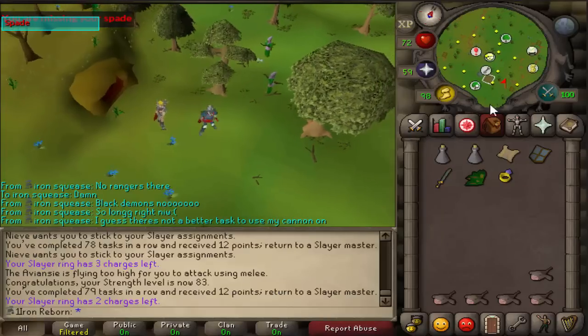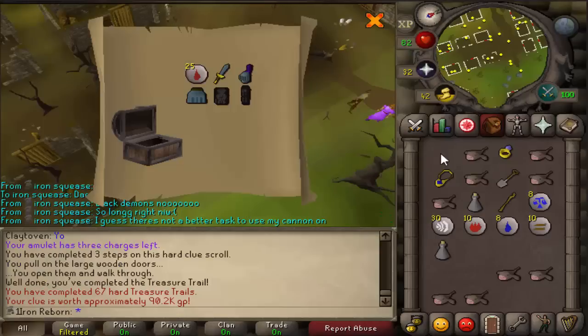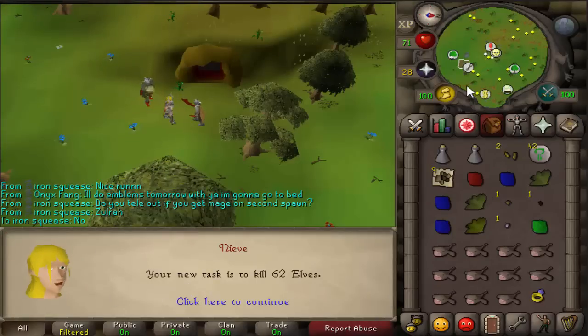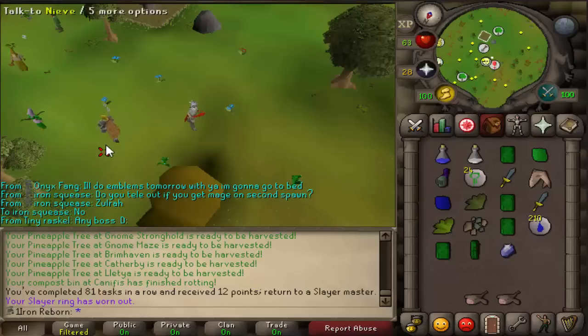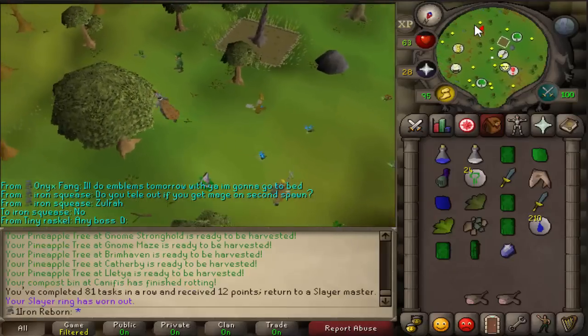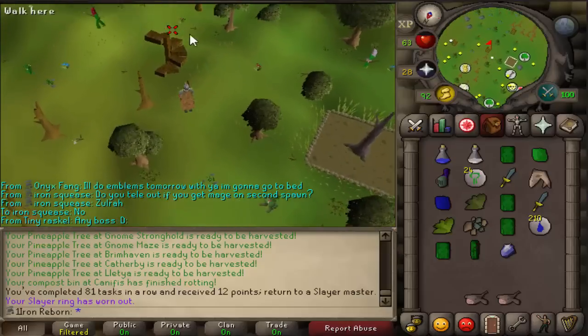Here is our 79th task done of Spiritual Warriors, and we get 147 Trolls — not bad. Time to do our hard clue. There's a reward — nothing too special. Now let's go do our Trolls. Finished our 80th task of Trolls. Nieve gives us 62 Leeches. There's our task of Leeches — nothing too surprising. Next task is Greater Demons. I'm going to see if I can actually kill one Zamorak boss.